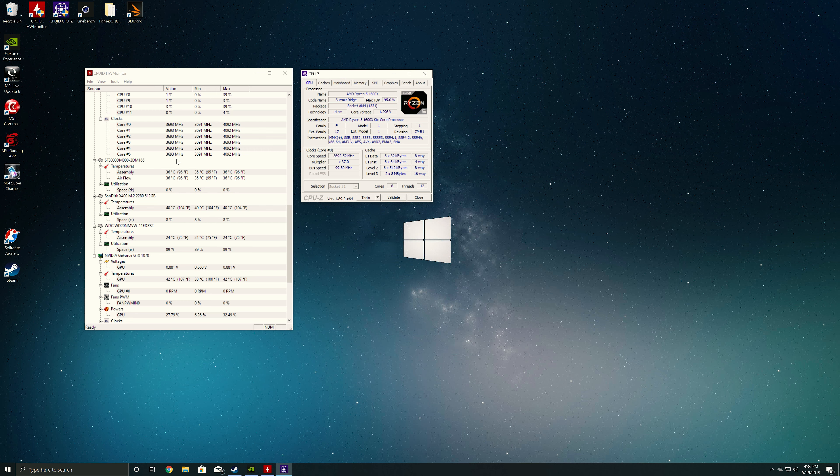With the Ryzen 5 1600X, we're running it at 3.7 gigahertz. I know I can run it higher than that, but with this system in particular, because Tom isn't really big into overclocking and doesn't know very much about it, I want it to be stable for him all the time. I just want him to be able to game without crashes. If he wants to get into overclocking, he can — this is a really capable motherboard. For now it's at stock clock, 3.7 gigahertz, turboing up to 4 to 4.1 gigahertz, which will be plenty for gaming.